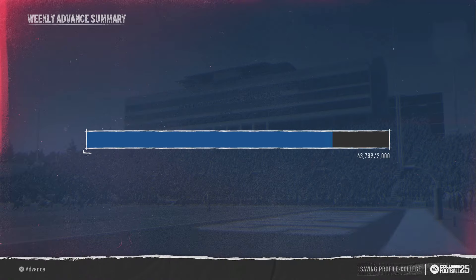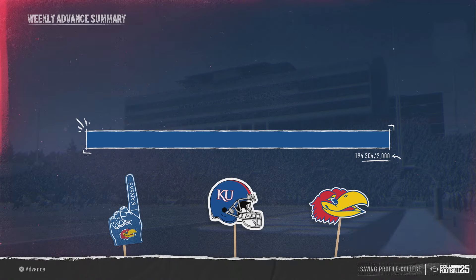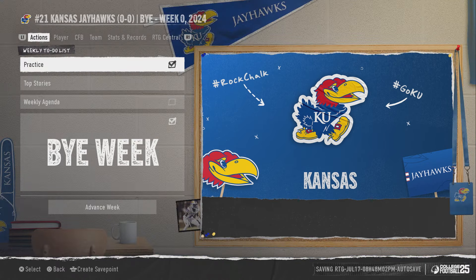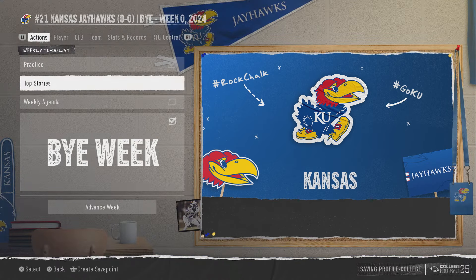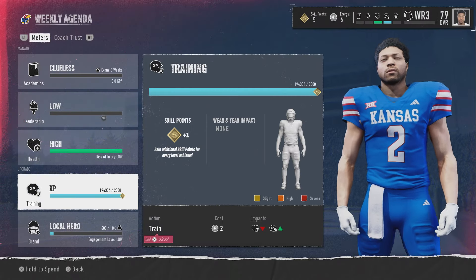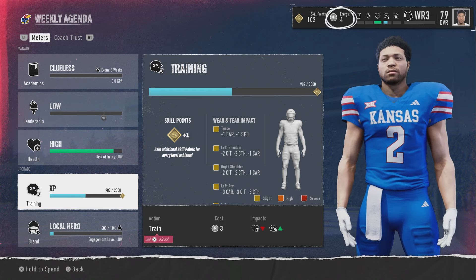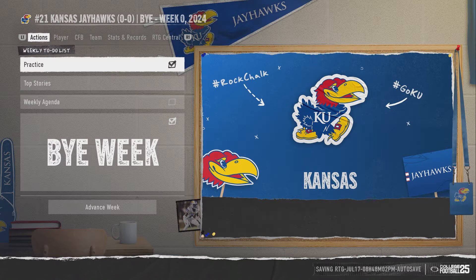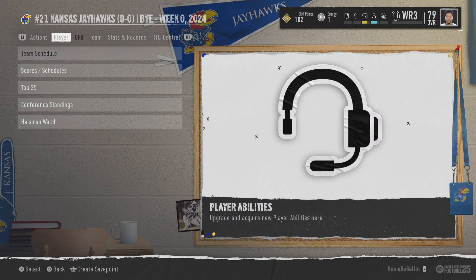Press continue and look — you know you did it when that level-up pop-up appears. My game crashed and I still went right back in and did it. It doesn't matter what happens, you can still do it. If it doesn't pop up, just click it — 102 points because I got bronze.